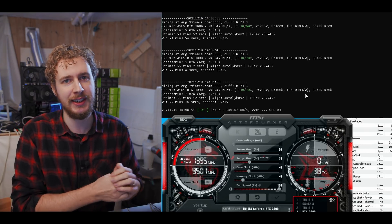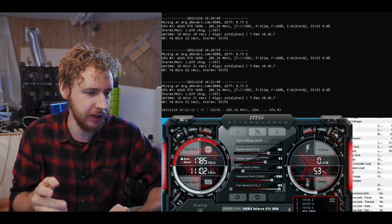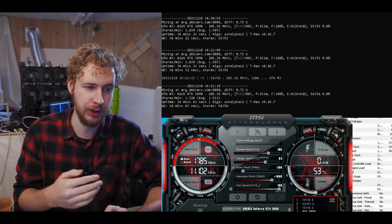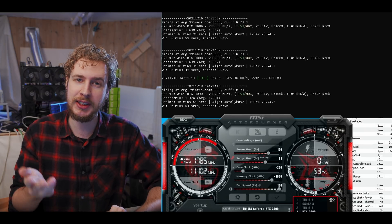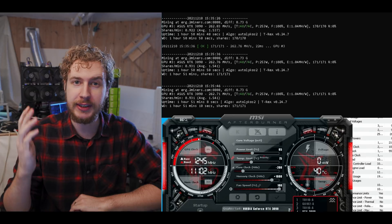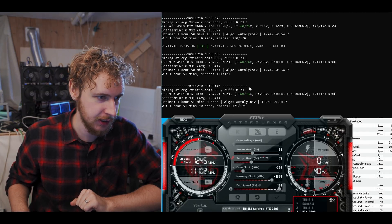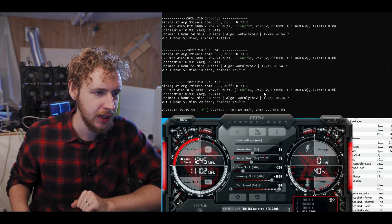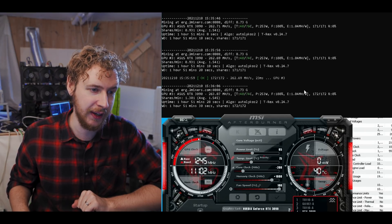Now let's put power limit back to 100% and start overclocking. The highest hash rate I was able to find with overclocking is 285.4 megahash at 351 watts, which gives us an efficiency of 813 kilohashes per watt. I then started power limiting at these overclock settings, and the best efficiency I was able to find was at 65% power limit, where we're getting around 262-263 megahash at 253 watts for an efficiency of 1.04 megahash per watt.